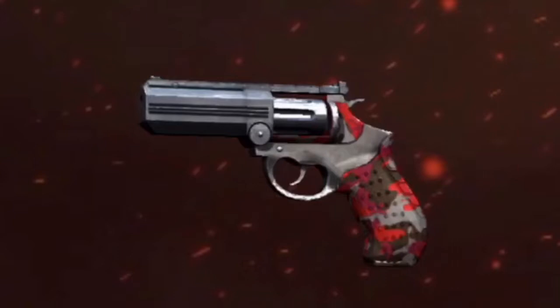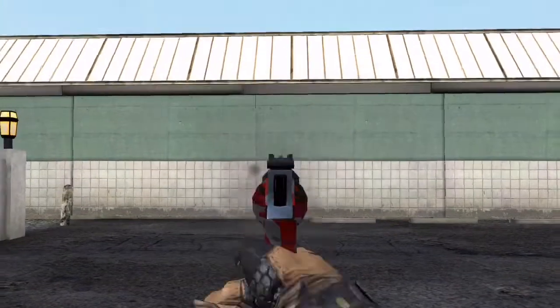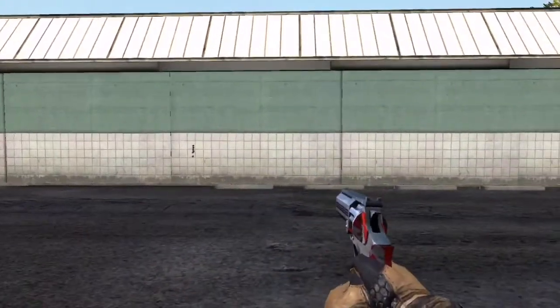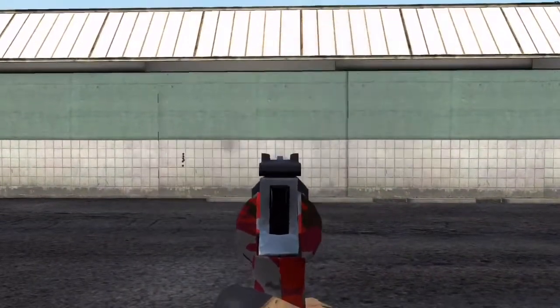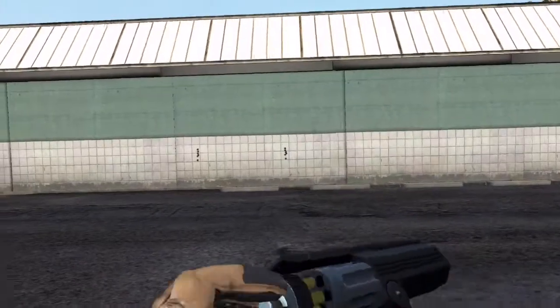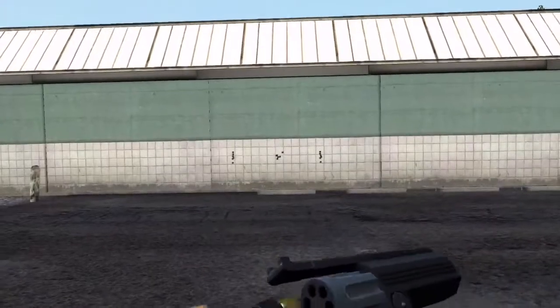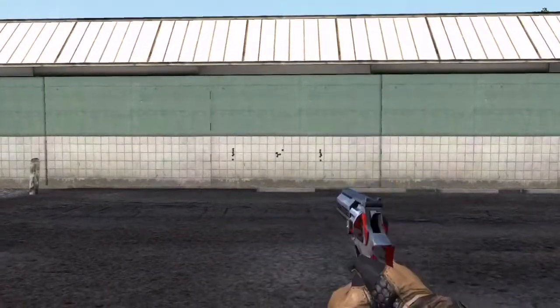Let's do some testing of the weapon. The first bullet is a guaranteed hit, and the rest of the bullets from there just kind of go upwards. All of them hit their target — I just did a second check to confirm. And unscoped, they just kind of prance around the crosshair.